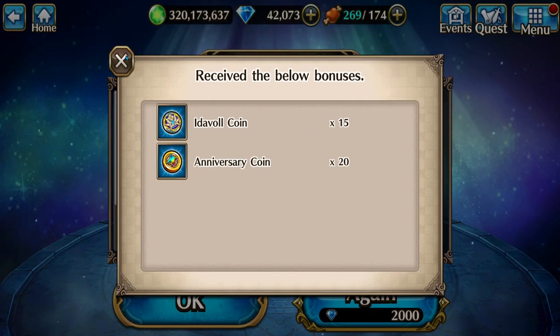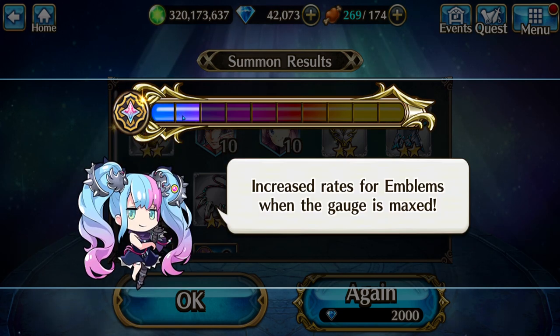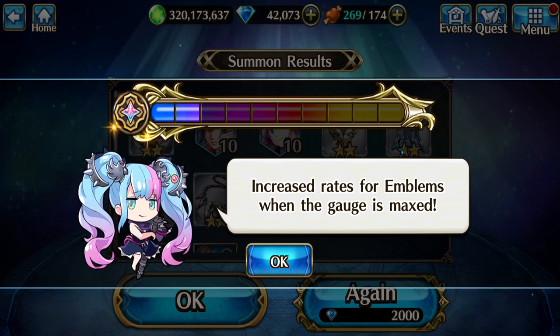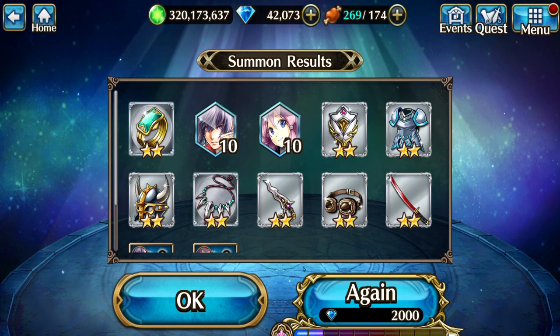We have a pity counter now, which is this bar here. When it goes all the way up, you're pretty much guaranteed to get an emblem — not a character. Maybe we'll get that eventually.